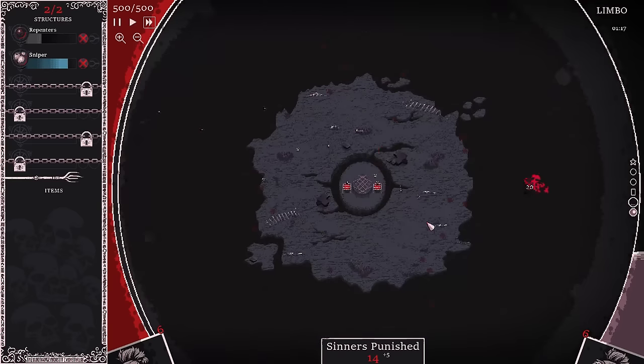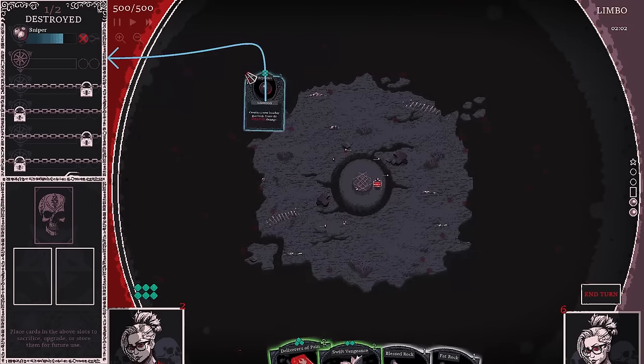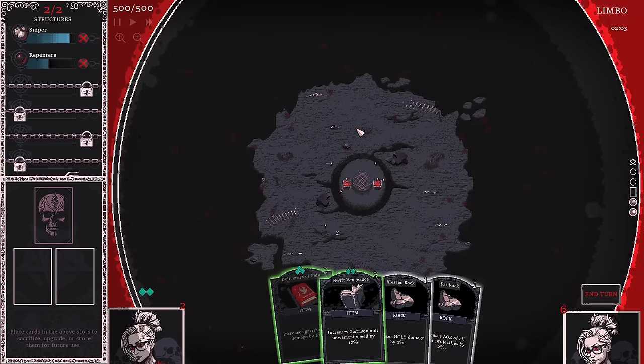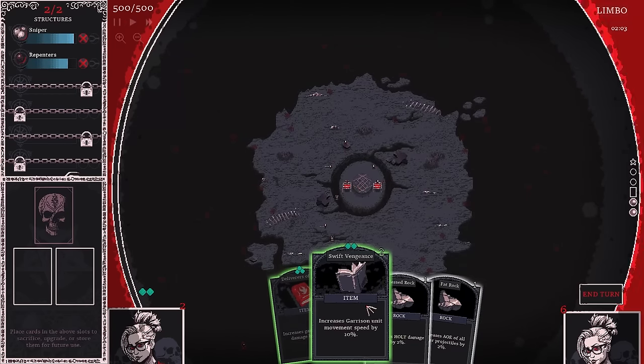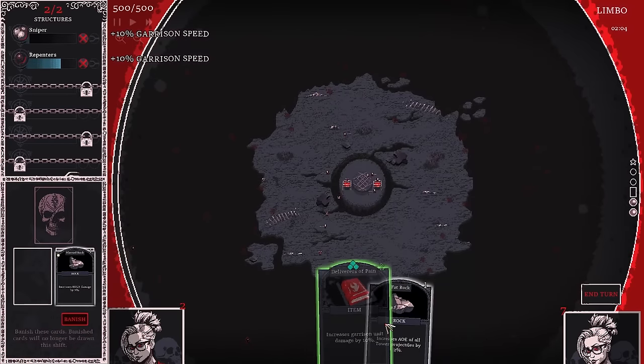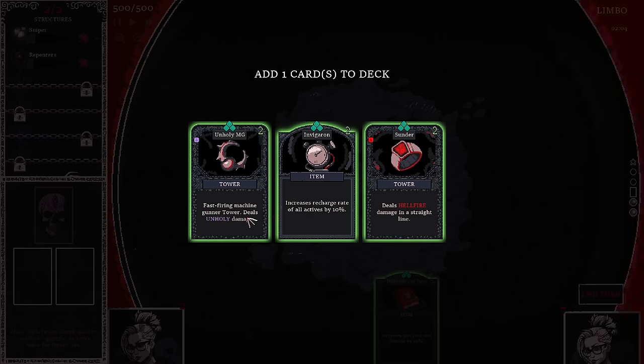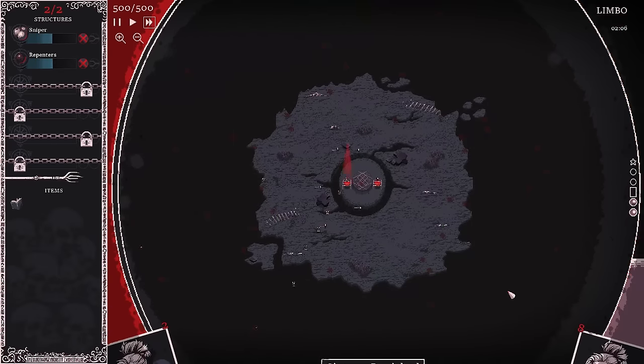We have little snipers going out, and they are indeed sniping. We have a nice long-range defense, but I don't have a lot of damage output, so it's going to get pretty hard quickly. Right away we're going to destroy this structure — we're going from gray all the way to blue, which is a major upgrade. I have two power left, so I can put garrison movement speed up by 10%. We'll combine these rocks for something better. Unfortunately none of these cards help — just a bunch of tower cards.